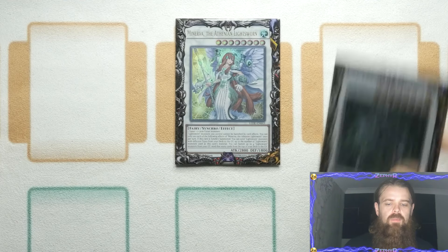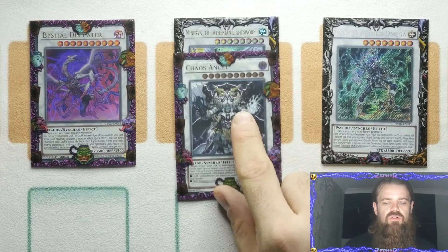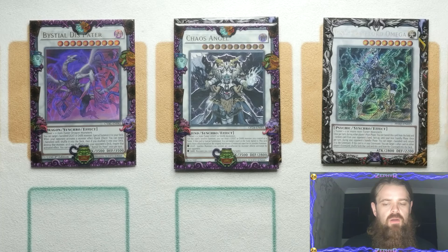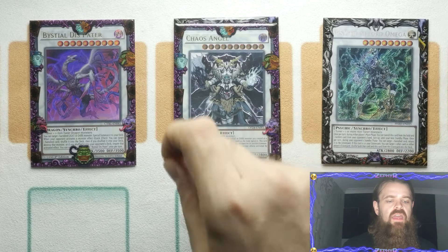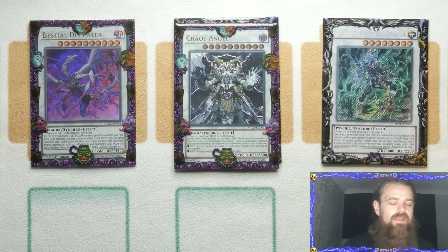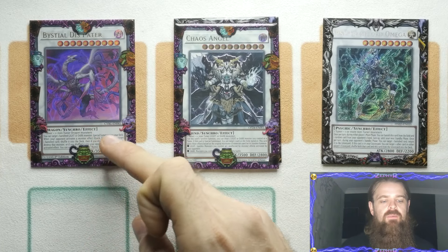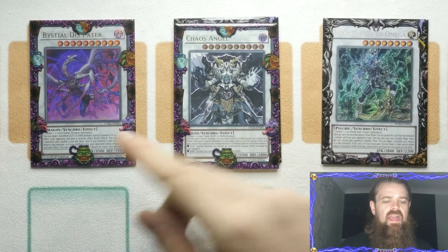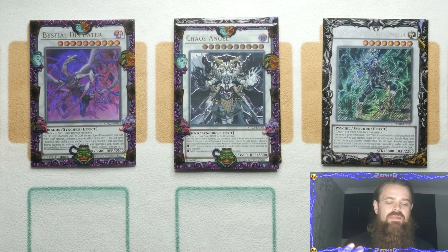For the rest of the Synchros we are playing the one Omega, the one Bestial Dispatter, and the one Chaos Angel. The idea behind these is Omega can let you recycle some of your Banished Light Swans you might want back in the Graveyard, and Dispatter gives you the ability that if you activate Omega, you can bring it back, Omega again, and rip your opponent for two cards — which is completely bonkers. Imagine if your opponent hand-traps you twice and you're still able to get into Dispatter, still able to banish the Omega twice — it then leaves them with one card plus their top deck, and you still have at least the Negate off the back of the Dispatter as well.